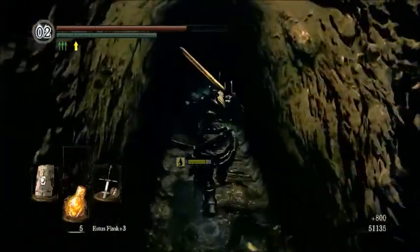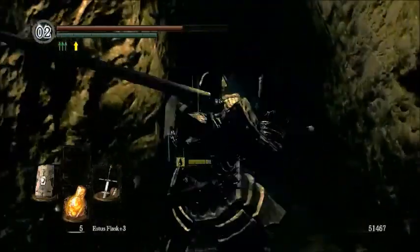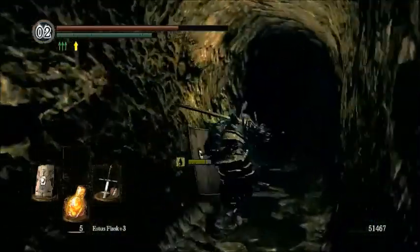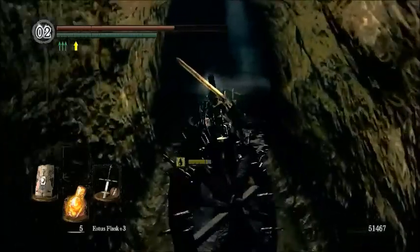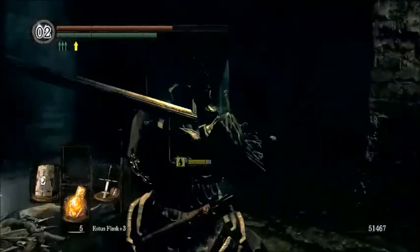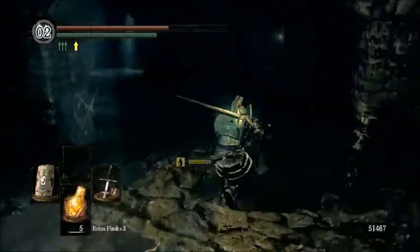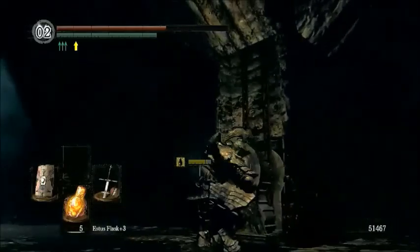So we're going to go ahead and go up this way - let's just see what there is. There's not really much except the place we've already been, because there's a dead wheel skeleton. Down here is a pretty neat soul item and the way to open the gate to the final boss tower thing.